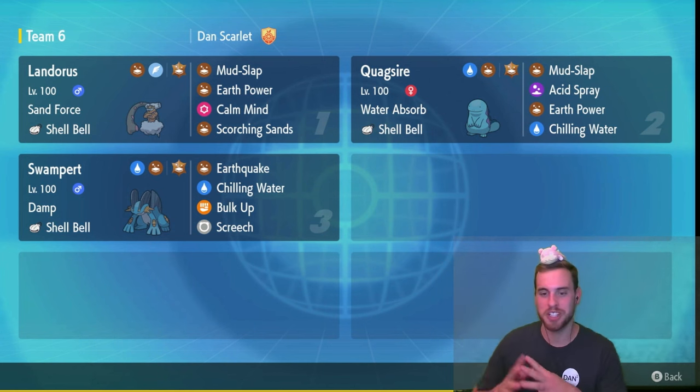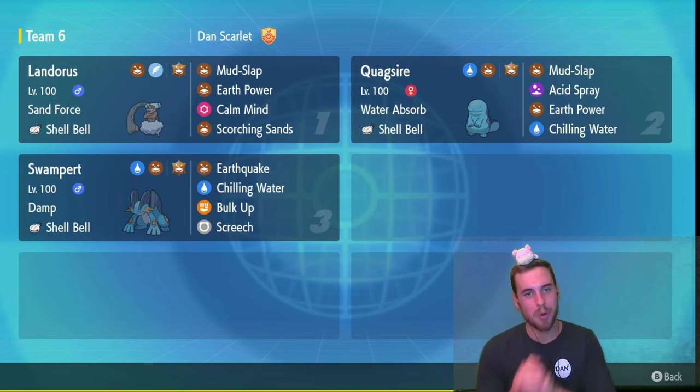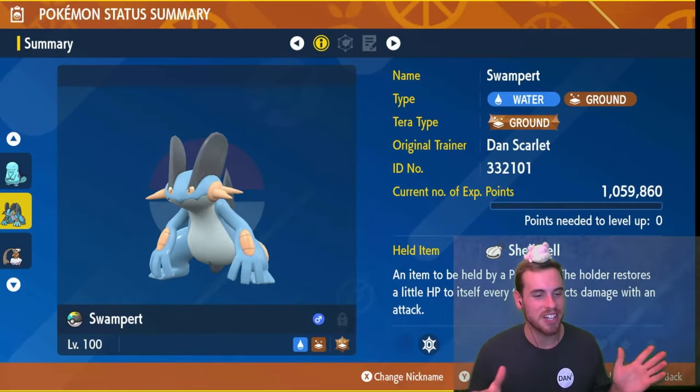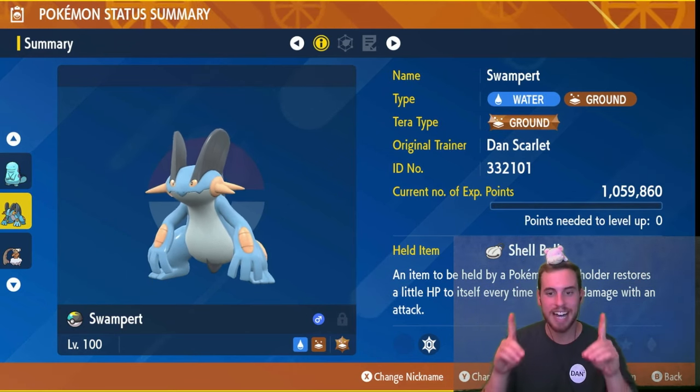Here's a high-level overview of the Swampert build featured in this video. Up top you'll see two builds featured in my Ember preview that you can use to defeat Ember in group Tera Raids. Now let's take a closer look at Swampert — the star of today's video — for taking down its fellow Unrivaled Ember.